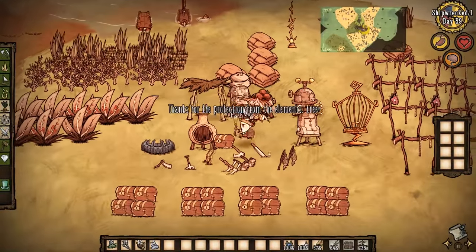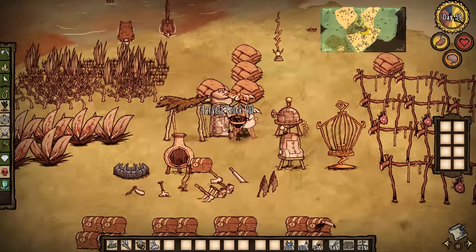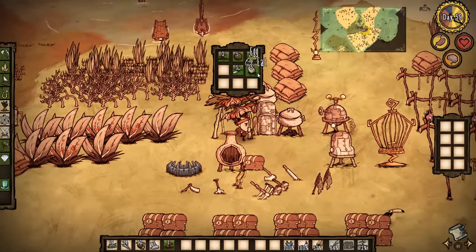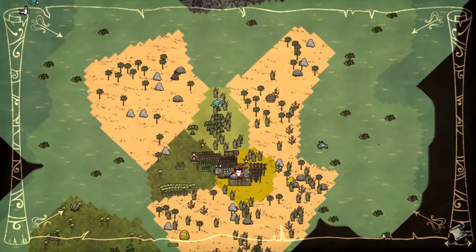Hello, welcome to my next episode of Don't Starve Shipwrecked. The volcano stuff is happening right now, so we're going to make some food to prepare for that and try to stave off anything bad happening.